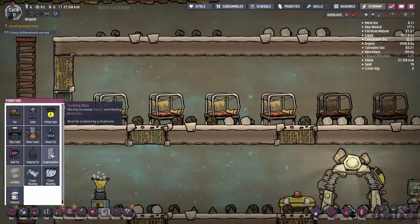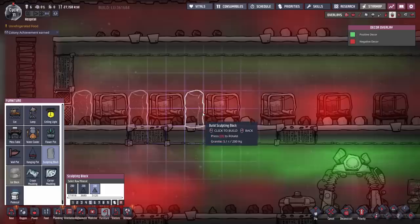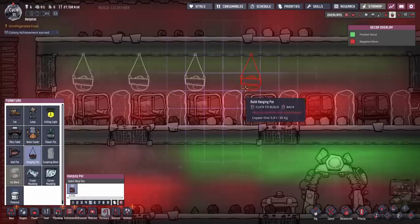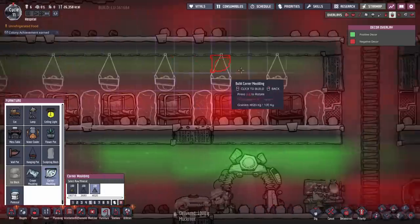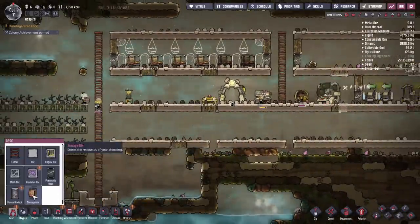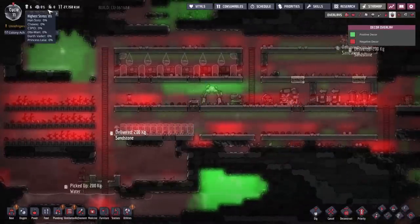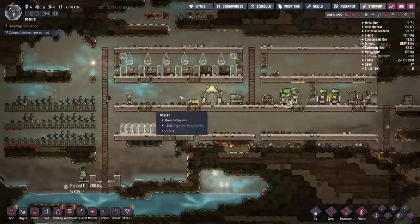Our duplicants could probably use a little bit of nice decor in their room to make things better for them. We're going to put in some statues made out of granite — those give plus 20% decor. We'll stagger in some statues in between all the beds. Probably the biggest negative decor impact right now is all the junk sitting on the ground. We're also going to put some hanging plants above the beds and some corner molding made of granite. Down below, I'm going to start to build some storage bins so we can fill them up with resources sitting on the floor. Right now they have no stress and germs are fine, but as we increase their skill levels they're going to want some better morale and decor is a nice way to add to that.